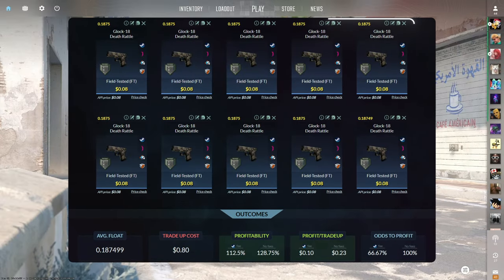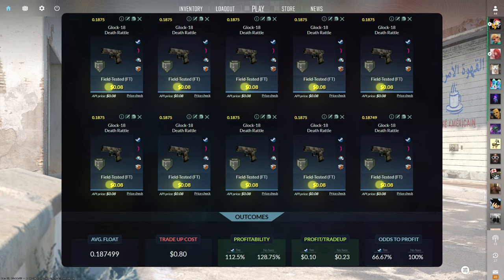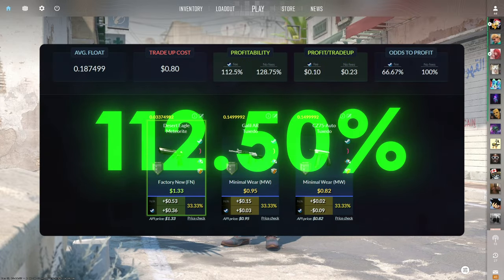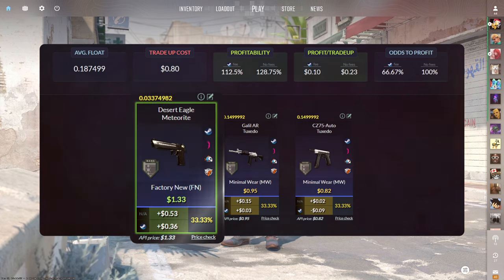The second trade up of the video consists of 10 field tested industrial grade skins from the Bank collection below a 0.1875 average float. Make sure to get each input for 8 cents or less. This trade up costs 80 cents total and has a 112.5% profitability after Steam fees with a two thirds chance to profit. This trade up also has three outcomes and of the two that are profitable, the Desert Eagle Meteorite is by far the best at 36 cents profit.